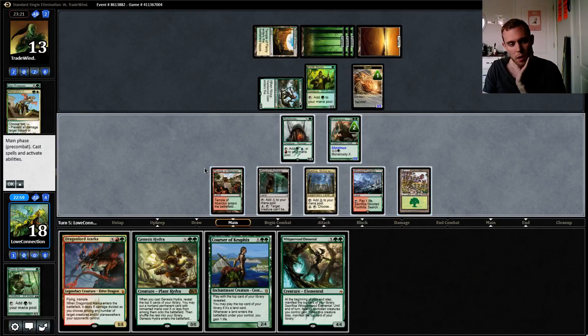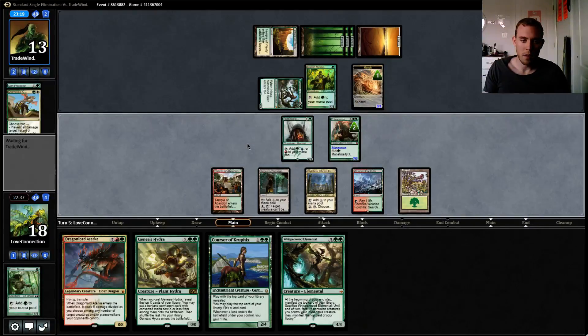If there's a hidden Dragonslayer, I think it would have killed this already. 1-2-3-4-5-6. If we play Corsair, we only have 5-6-6. We could play Genesis Hydra. No, I think attacking and playing Whisperwood is the best plan.